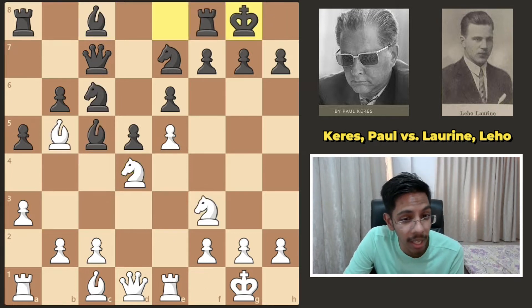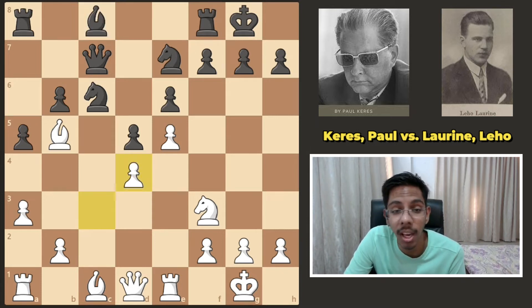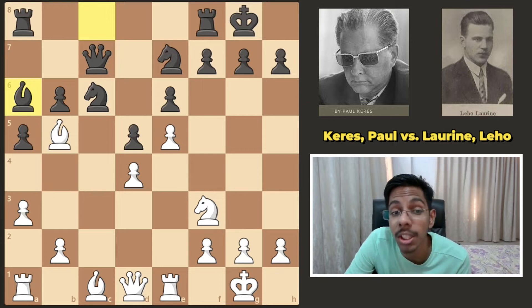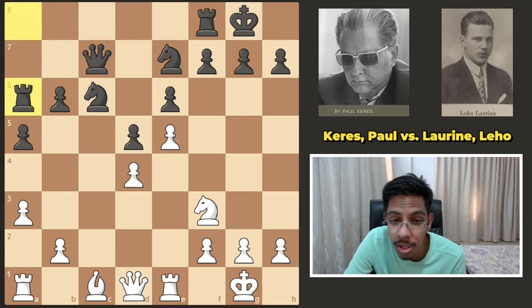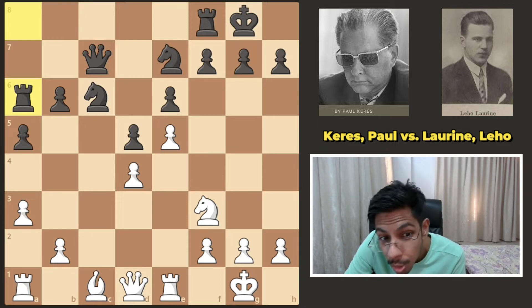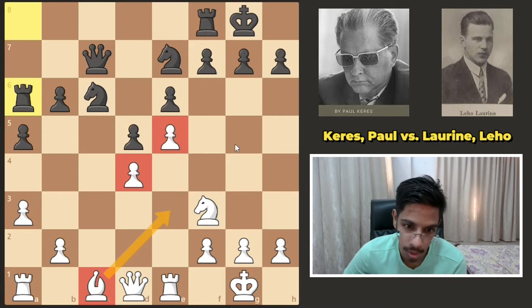But instead he decided to castle, and after c3, again bishop a6 was there. But he took the knight off and then played bishop a6, and now the attack begins. White took off the bishop. Time to pause and find a plan — how should white attack? Let's look at the position. This bishop is not so good — it cannot go there, it's just blocked by his own pawns.